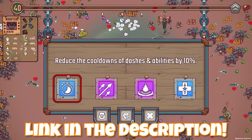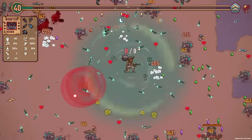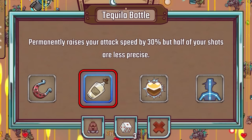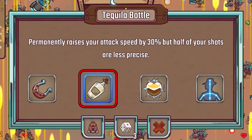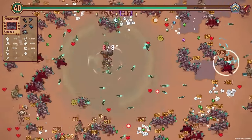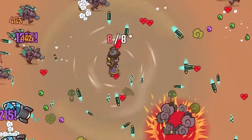Check out our merch store at realsevilengineer.com. More attack speed - so 3.57, that is good. Tequila bottle upgrade: permanently raise your attack speed by 30%, but half your shots are less precise. Well, we've got the ping bounce going on the edge of the screen so we don't really need to be accurate anymore with our shots. As long as we're shooting, that is the key.